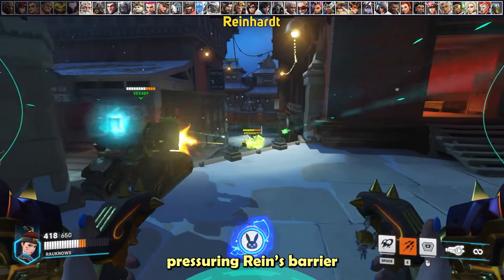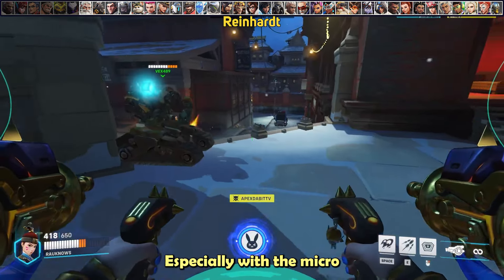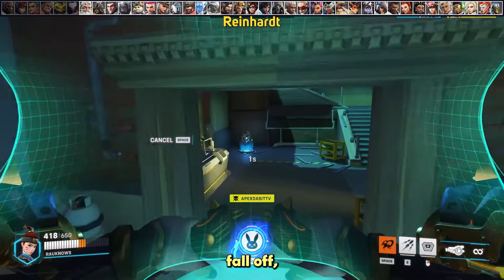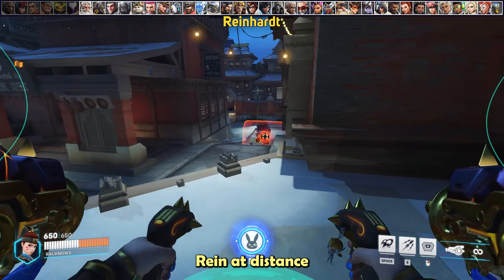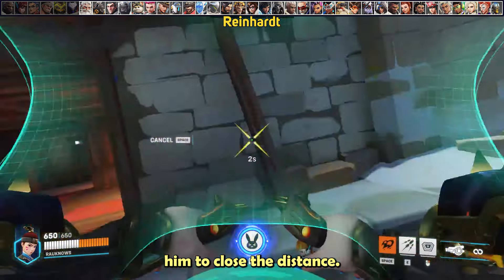Unlike Ramattra, pressuring Reinhardt's barrier with micromissiles and primary fire when there are no other targets is absolutely fine. Especially with micromissiles — they have no damage falloff, so if you're poking his barrier at distance as his team approaches, they'll do full damage on the barrier, making it harder for him to close the distance.